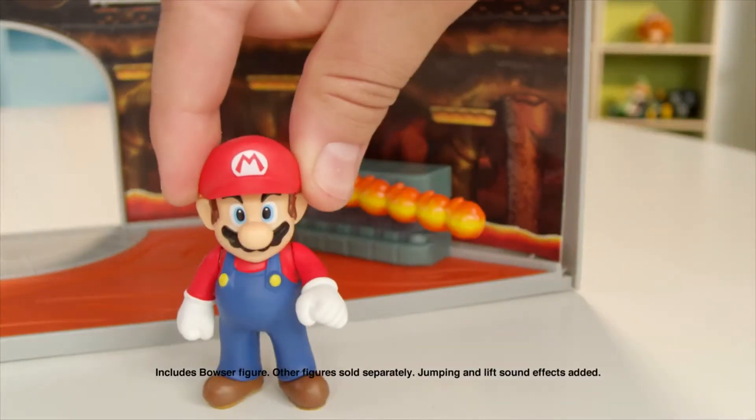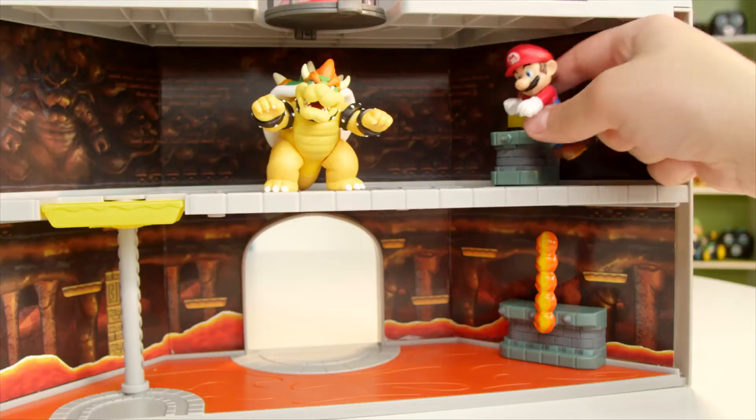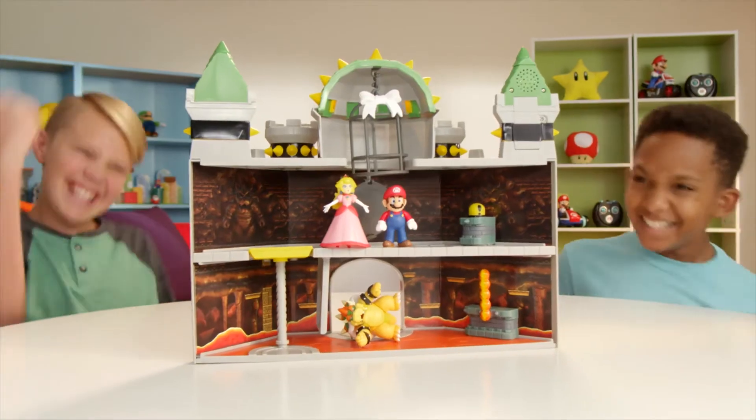Quick! Jump over the spinning fire tower! Watch out! Double threat! Take the lift! Bowser's getting away! Teach Bowser a lesson and reunite Princess Peach with Mario! Yeah!